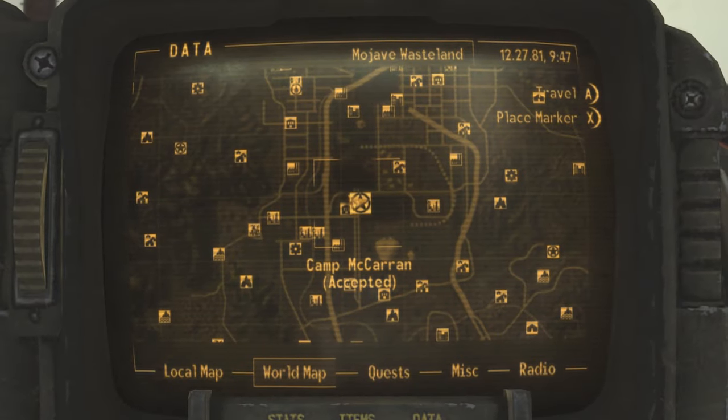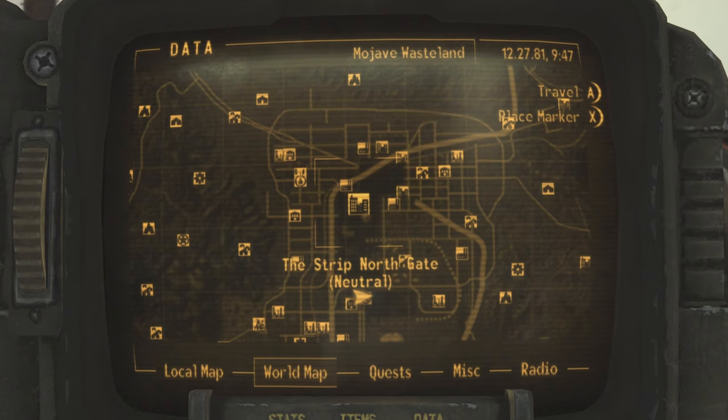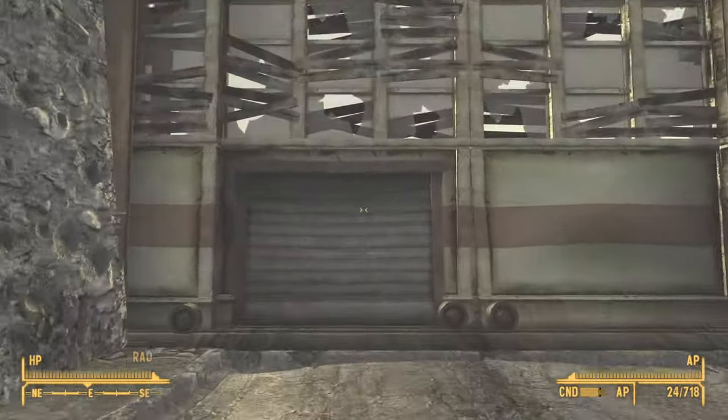To get your hands on this weapon you will need to travel to Camp McCarran. It is directly south of the Strip North Gate and directly south of the Gunrunners. Once you make it there, go ahead and go inside.